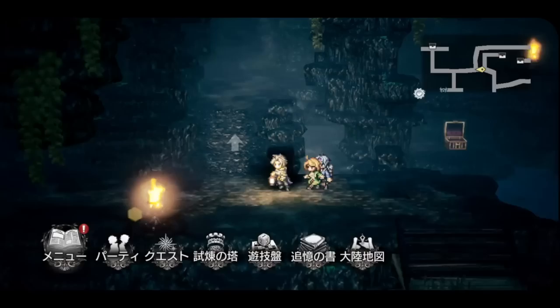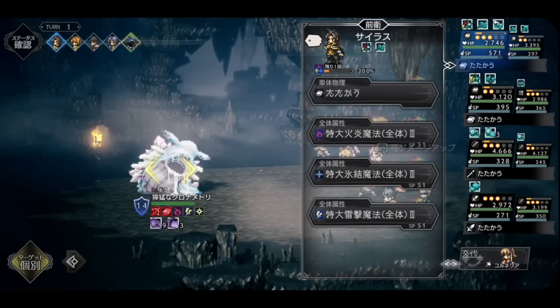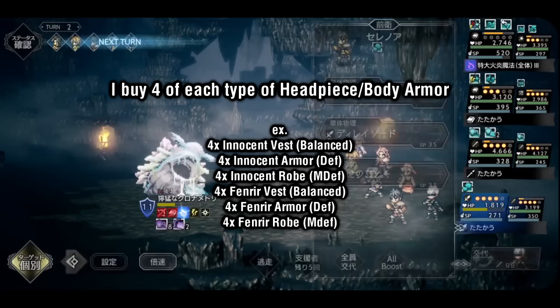Another thing I want to look at real quick before we get into all the weapons is armor. I get asked a lot which style of armor is best to pick up — between balanced, physical defense, and magic defense. And I also get asked, how much armor should I get? To demonstrate how I usually buy my defensive equipment: I like to buy four of each style every time I unlock a new set. For example, let's say I have four sets of innocent armor and four sets of Fenrir — that is, four of each of the balanced version, defensive version, and magic defense version.